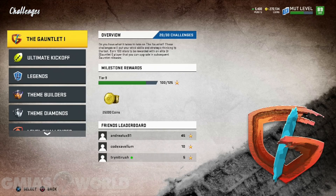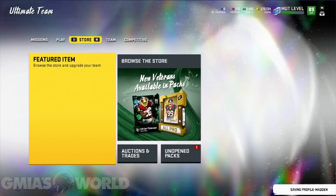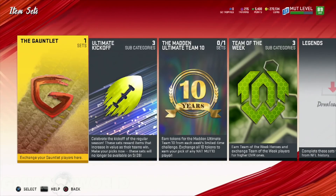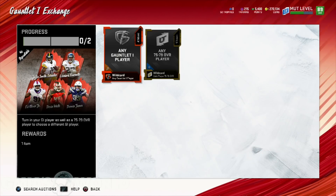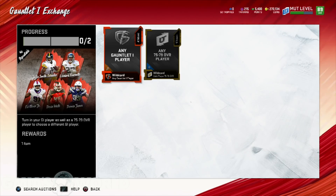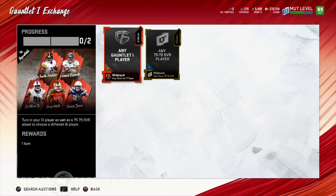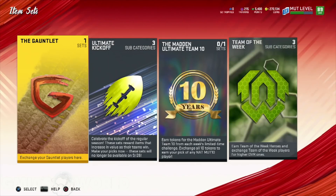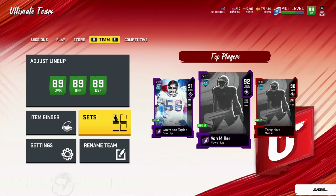When you complete the next two, you're going to get another 81 overall player and a gauntlet expert token that they're going to use for something else later on, along with 25,000 coins. So I think it's worth it to complete everything. As far as that token goes, that's something we're going to be looking forward to utilizing later on in Madden — not right now. There's nothing available for it in the current sets. You only have the gauntlet player and the option to put something in the exchange set to get any one of them over and over again. I would urge you to make time to complete it — you don't have to rush since there's no need for the expert token right now.